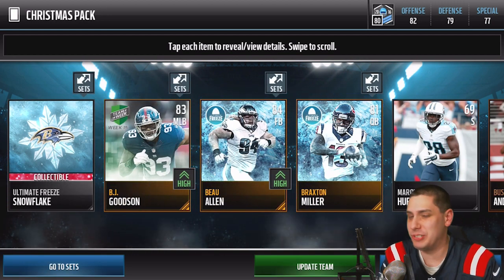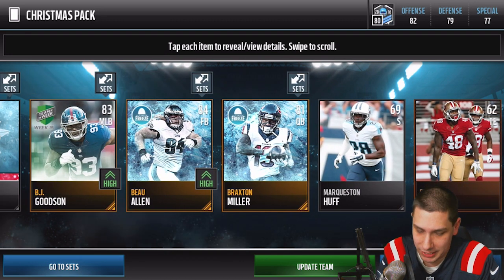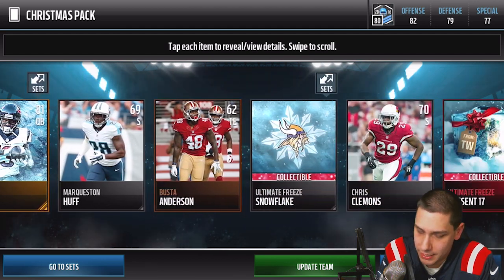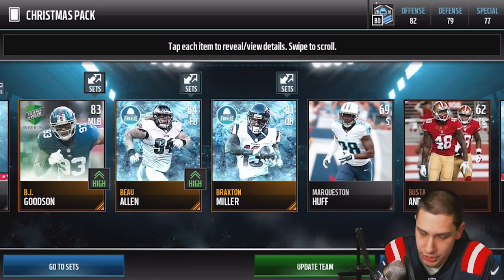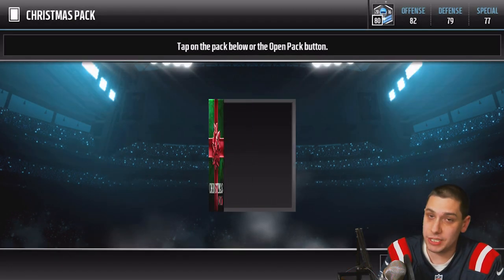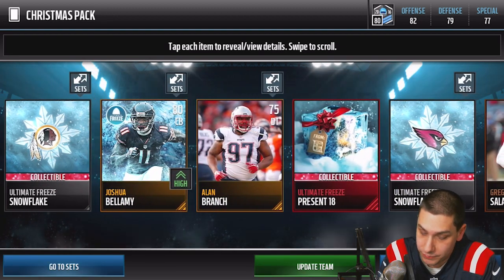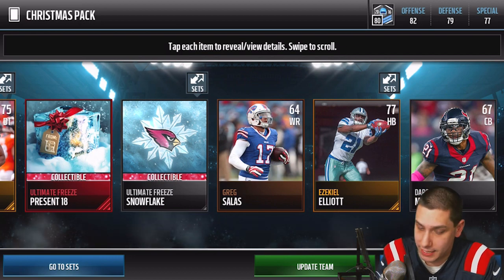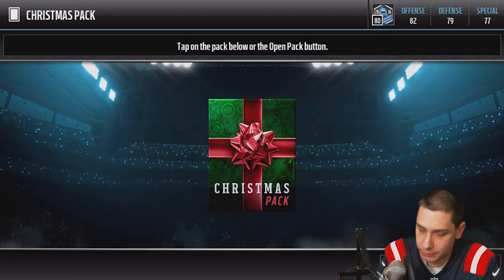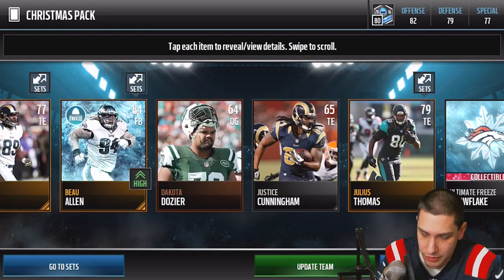What sucks is we just won't know if we got anything really amazing since the gifts haven't opened yet — the reactions are kind of like, 'well, hopefully this is good.' We get a Team of the Week BJ Goodson — I didn't even know he had a Team of the Week card. At least we're getting a ton of gold out-of-position players, which we can turn into elite out-of-position players. I started at 3,472,000 coins, so we've gone past the one million mark and we're looking towards two million.